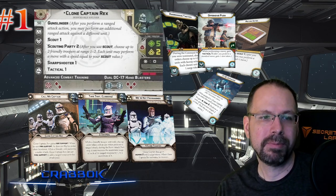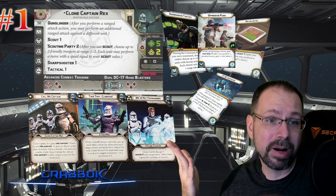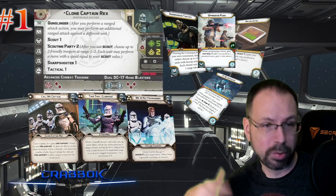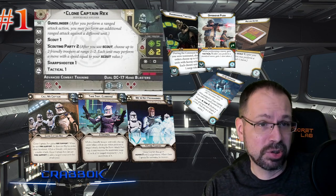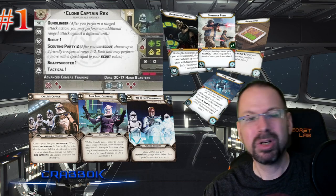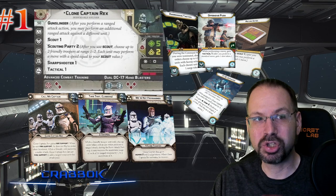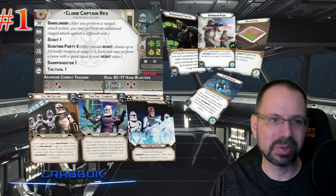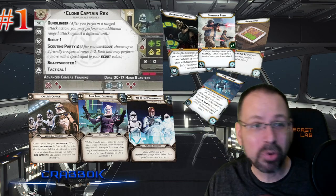What really puts Rex over the top is his command cards — they're absolutely incredible. 'We're Not Programmed' issues four orders and he gets inspired, which is great since the clones definitely don't want to lose actions. Issuing four orders is tremendous, especially with a faction that has fire support as one of its core functionalities. There are so many clone troopers that can receive orders — special forces, almost anybody. He gets to share all the stuff he generates with his friends. He can move twice and get into a great support position, and with Tactical 1 built into his unit card, every move generates an aim token.